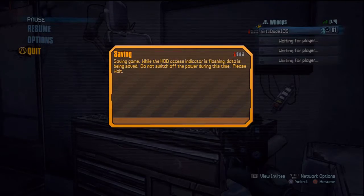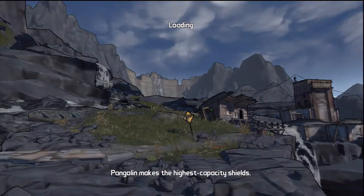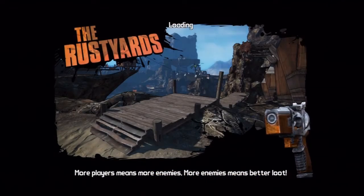You know the drill, guys — save and quit saves a lot of time instead of running all the way back. You'll notice the loading screens are super fast like I said before — I cut out chunks of them so it wouldn't be super slow-paced. I love that move right there where as soon as you spawn in, you turn around and travel right away. It's nice to do in a speedrun.